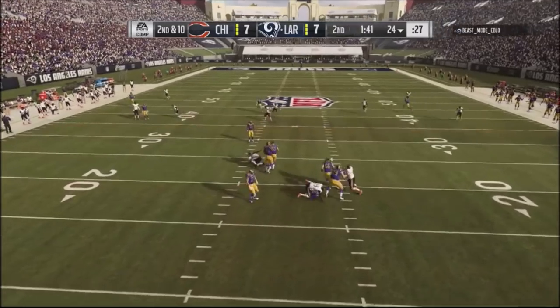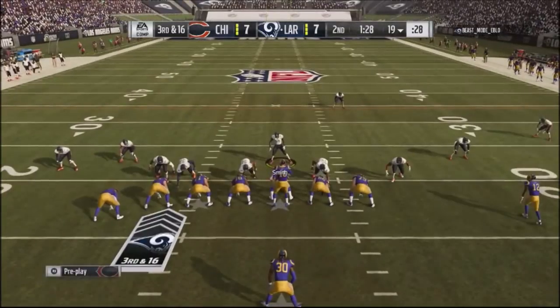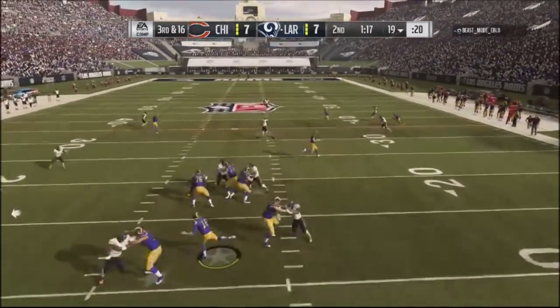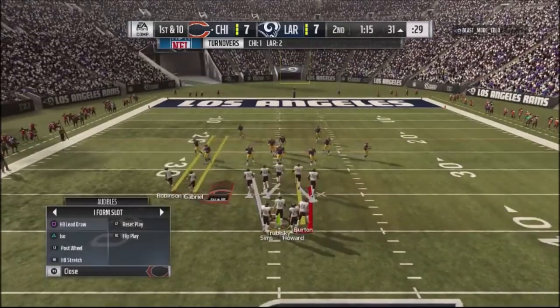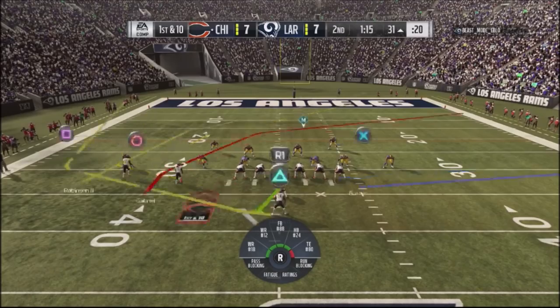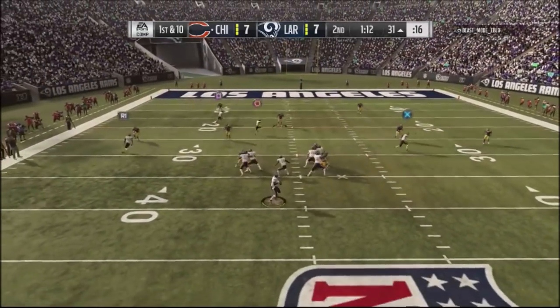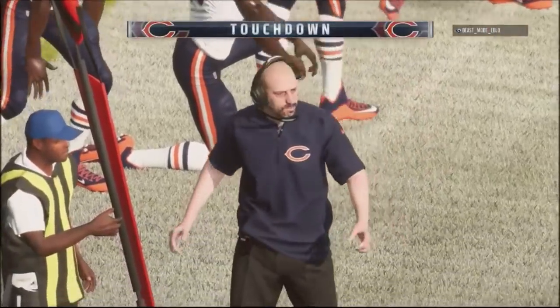I'm only going up by a touchdown right here. I get a nice block shed with my outside defender and go back into a 3-3-5 look, trying to get edge pressure from the left — I probably should have taken it to the right to get Mack on a one-on-one. He throws into a seam and Amos is there to pick it off. Then I jump into the fullback play-action wheel route and my fullback gets past the coverage.